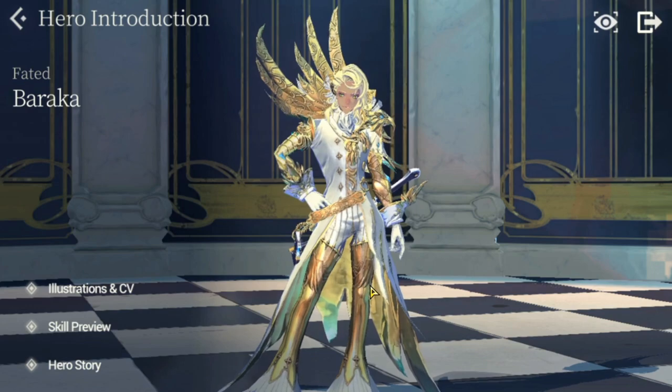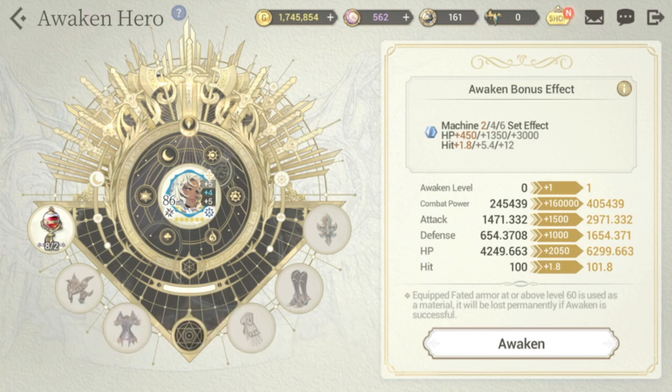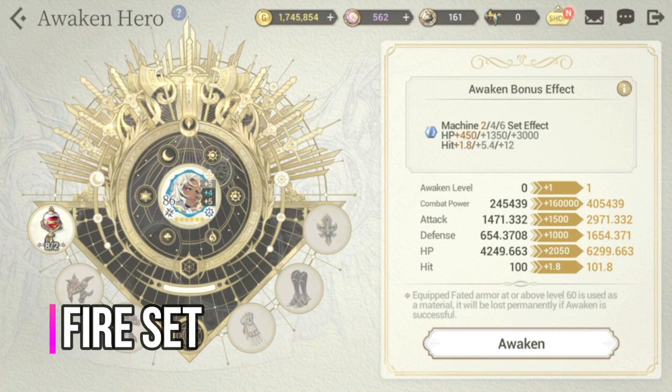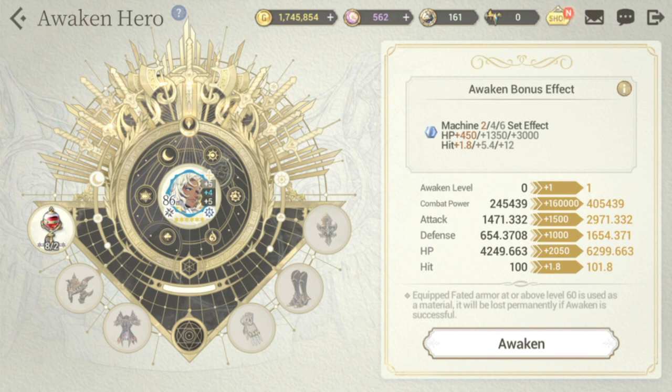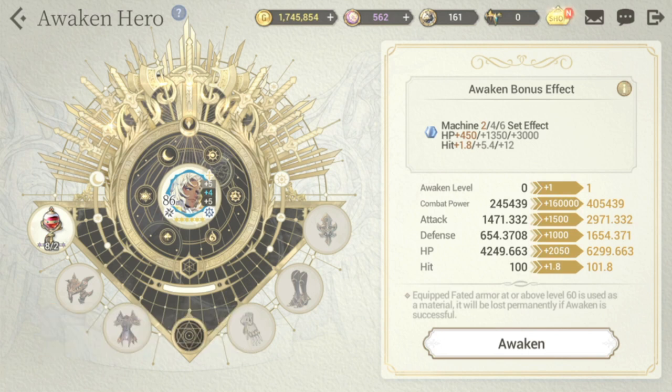For FC Baraka's recommended guardian stones, the main thing to address is his survivability. There are two guardian stone sets I recommend. The first is the Fire set effect, which gives him damage reduction of up to 20%, and when awakened gives a plus 5000 HP. The one I recommend most is the Nature set effect, which gives both HP and dodge rate — plus 20 dodge for the equipment set effect, and when awakened gives a maximum of plus 2000 HP and dodge rate of plus 12.